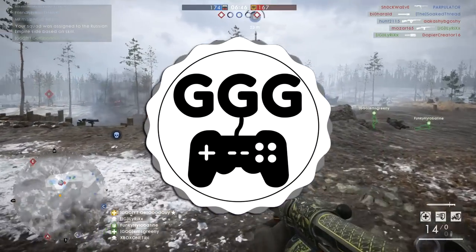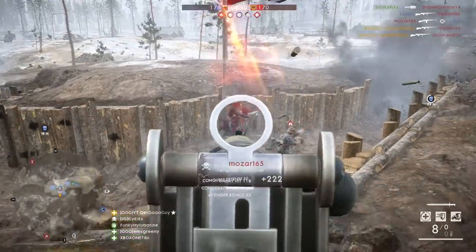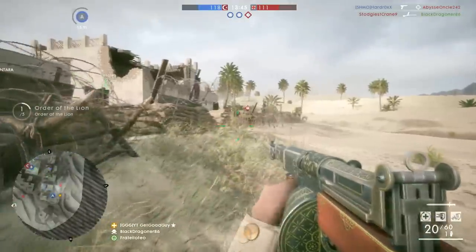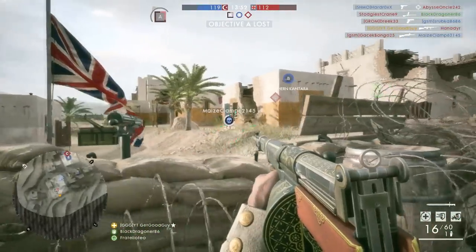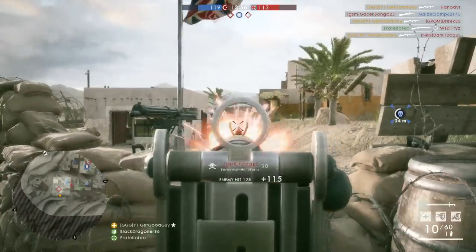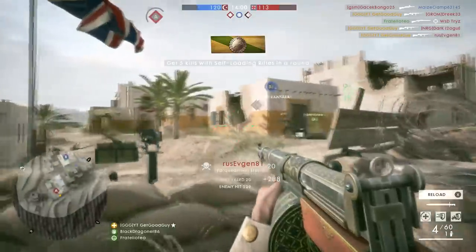Ladies and gentlemen, welcome to the video. Today we're looking at the Farquhar Hill, which is the new medic rifle from the Turning Tides DLC. I'll be giving you an overview of the weapon, my tips and tricks, and a full review before letting you know if it's actually any good. I'll start with the Storm before moving on to the optical variants, and one of these is my new current favourite medic weapon to use.